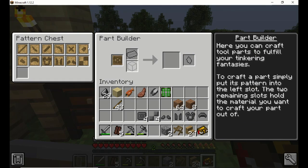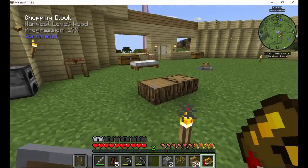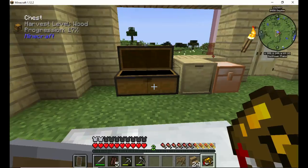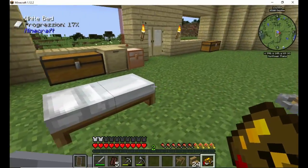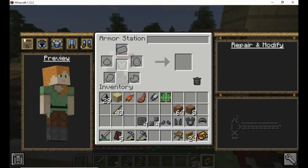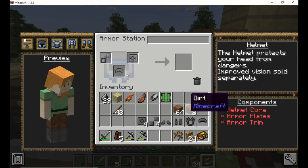That just barely gives us enough — something left over. We don't have enough to really make anything else, but we have a little bit of cobblestone just in case we do need it. And we can easily get more. So from here, we have everything that we need. Now we go into the armory — helmet first. One, two, three.